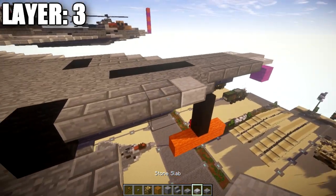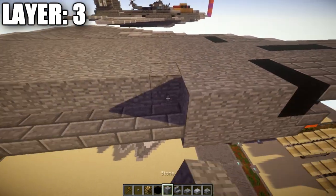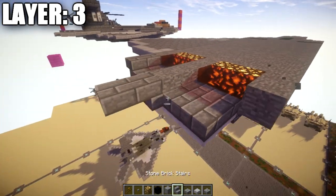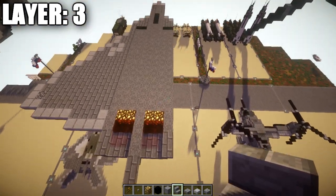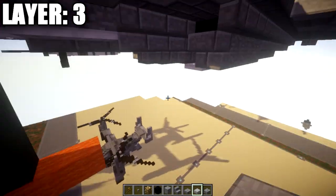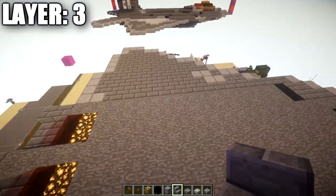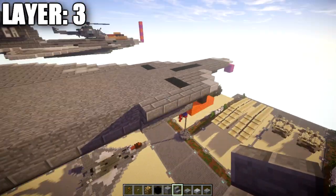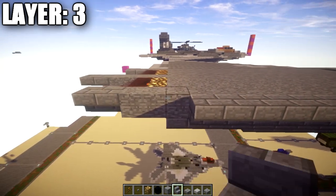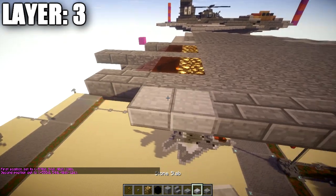Place down a stone slab coming off this stone brick upside-down stair. Then a row of two stone brick top slabs back, a black wool block, and seventeen stone blocks back, followed by a row of two stone brick upside-down stairs to finish off the fuselage. Going back to the intakes on the sides, place down a stone top slab, then a row of sixteen stone brick upside-down stairs back, followed by a stone brick top slab and two stone top slabs.